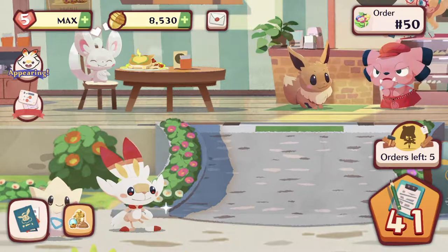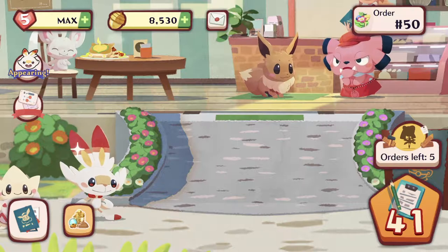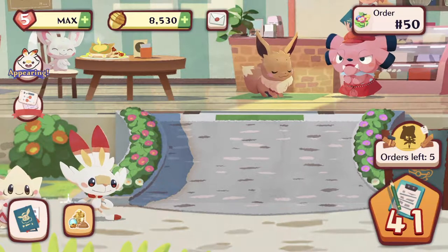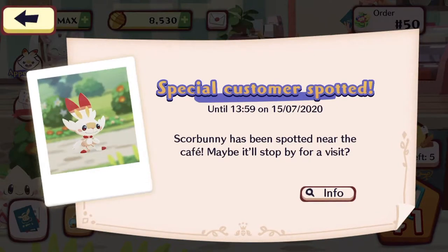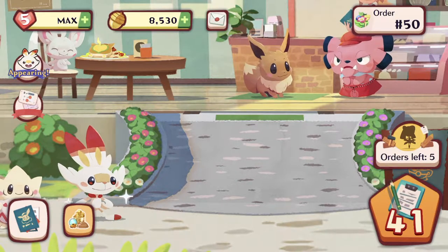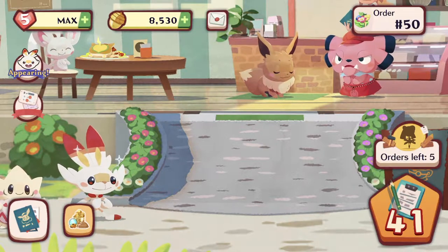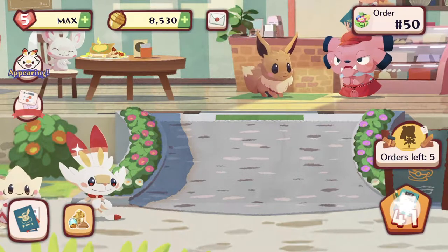We're still trying to get Scorbunny. I'm actually recording this on the 14th of July, which is just one day before Scorbunny disappears. You can tell it says here 15th of July. I've only got less than 24 hours to get him before he disappears completely. I'm going to do as many recordings as possible within this day just to get Scorbunny before Sombo comes in as an event Pokemon.